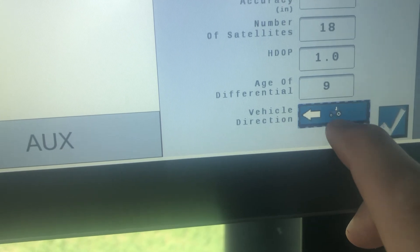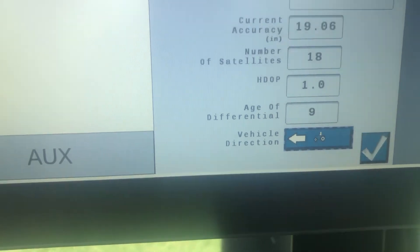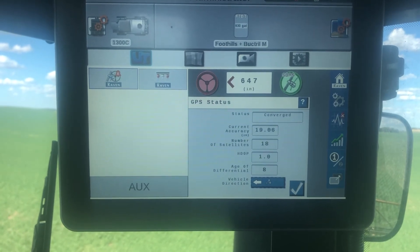Right now we're going forward. You touch that and it flips it to backwards. Touch that again — back to forwards. So that's two ways to change the direction of travel of the RG31C.